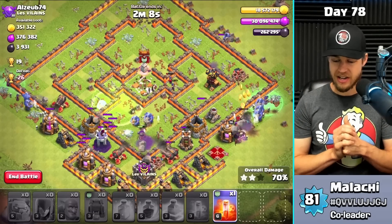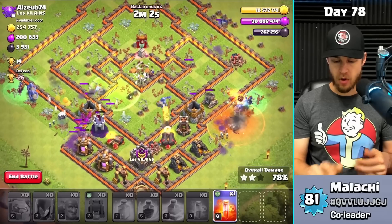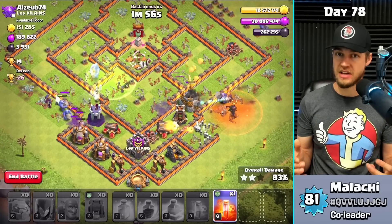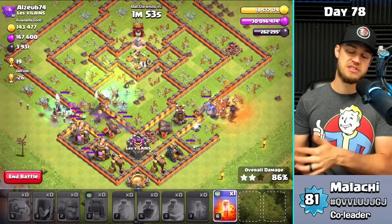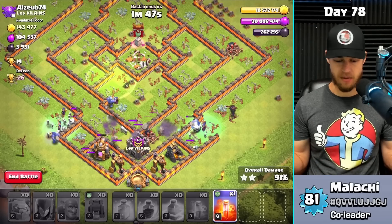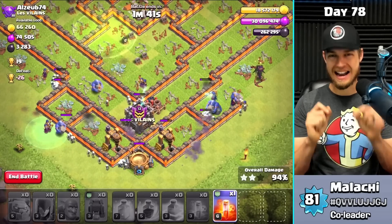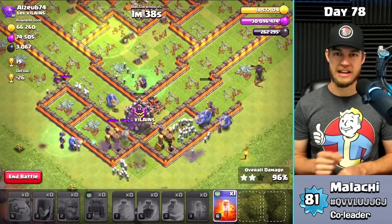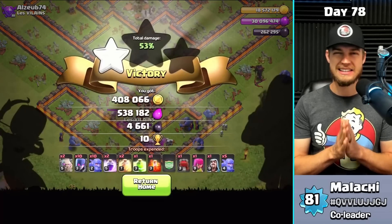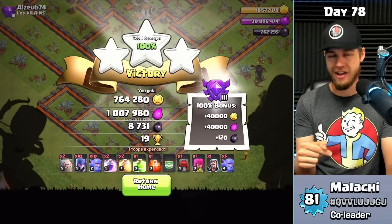My approach is to upgrade the town hall once I'm done spending elixir and dark elixir — including heroes and lab — then I'll probably move on to town hall 11, even if defenses aren't maxed out. I'm far too far from maxed town hall 10 to rush to 11 right now — it would just be terrible. You can still vote in the community tab poll; right now it's about 60-40 yes to no, which isn't a strong enough majority to change my mind.